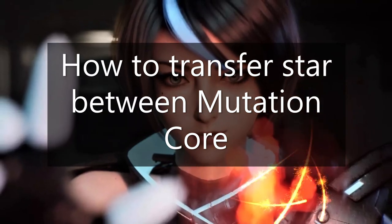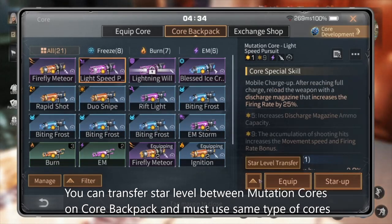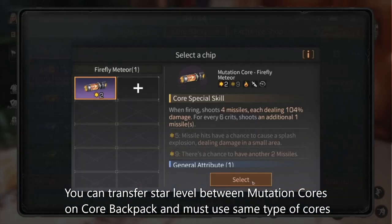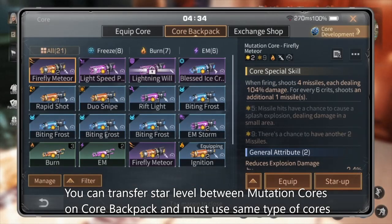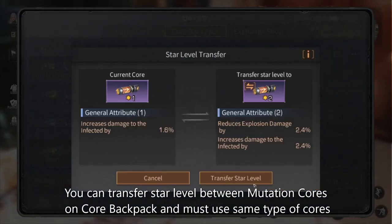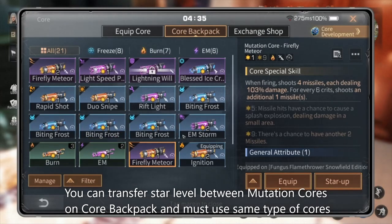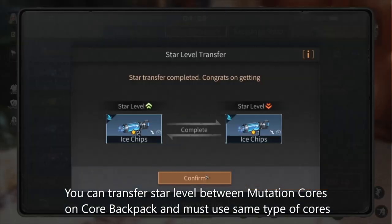How to transfer stars between Mutation Cores: you can transfer star levels between Mutation Cores in the core backpack, but you must use the same types of cores. You can do this here by clicking on star level transfer.